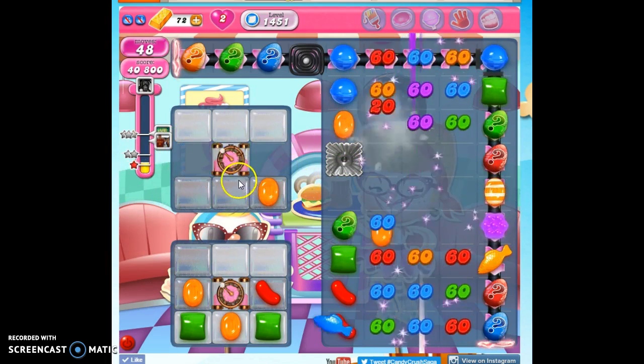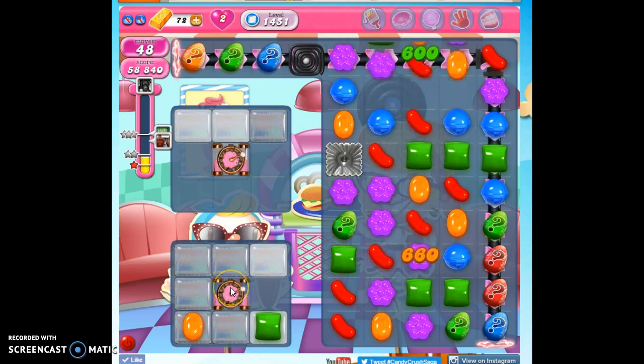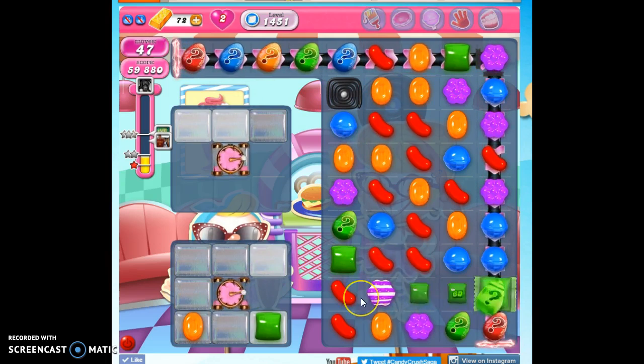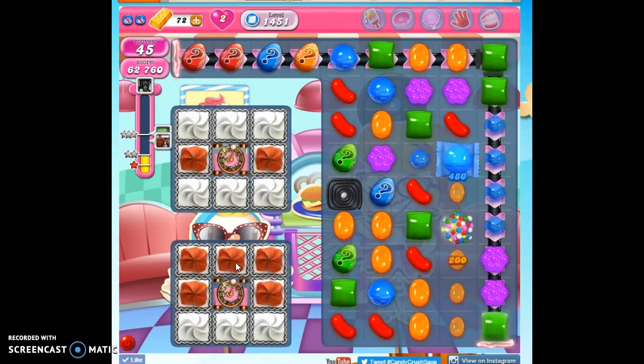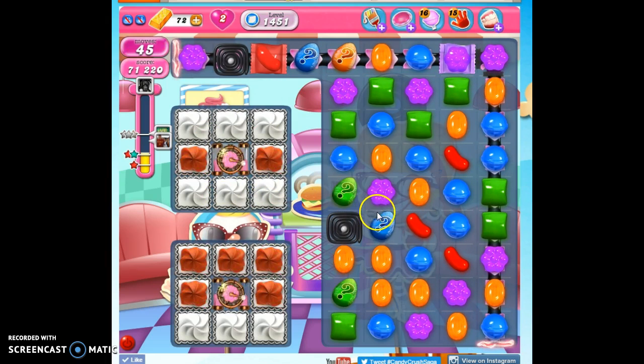I need to hit the spawners as violently as I can, and also take out the jelly while I'm going. And then the fish go — the fish are wonderful, I love the fish. Okay, so that slowed everything up, and that's what we're using our specials in the beginning for. Now I need to try to make as many striped candies as I can — vertically striped. The fish can attack the jelly even if it's covered in frosting, so I love those.